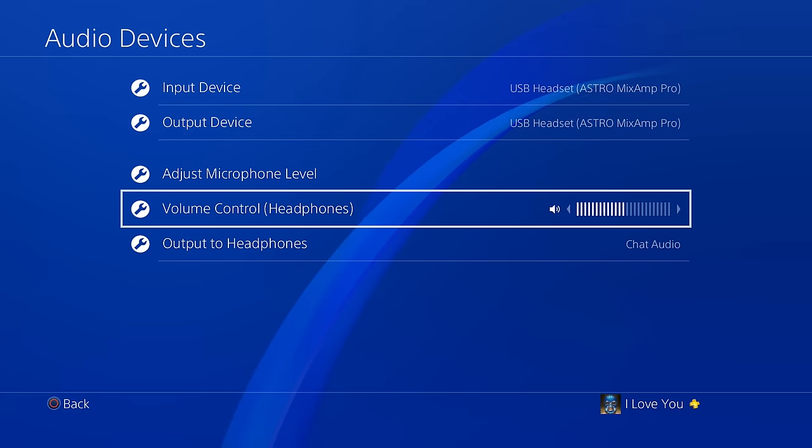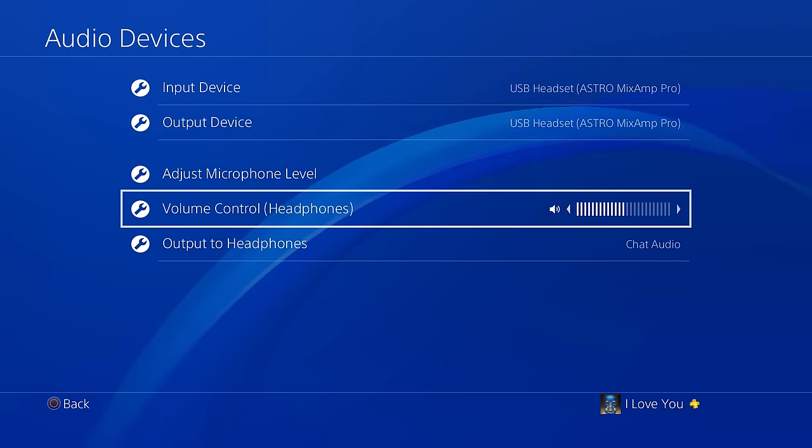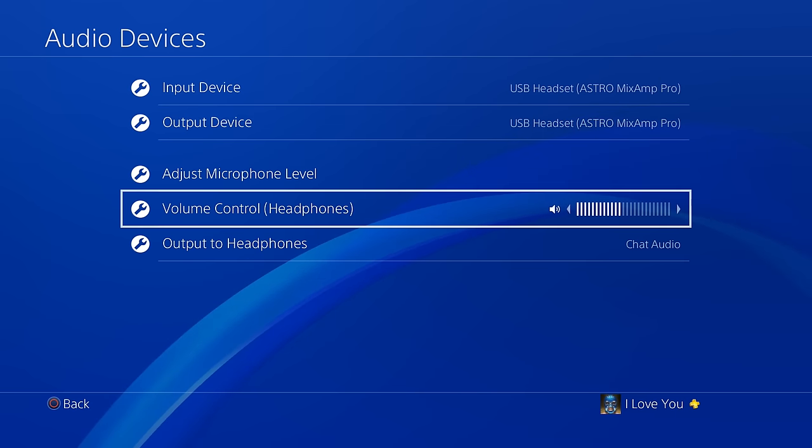All right guys, so that's how you use the voice changer on the PS4. Just to remind you: if you go all the way down that's the deep voice, you go all the way up that's the chipmunk, and if you want no voice changer and just your normal voice, put it right in the middle.